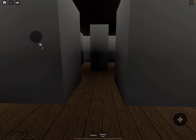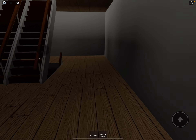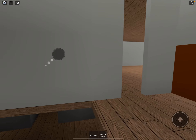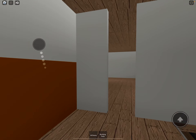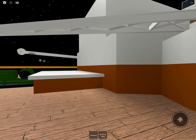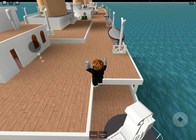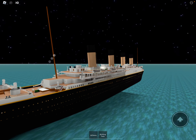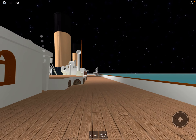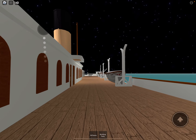On D-deck there are just some random rooms - nothing much, just average stuff. Down below is some dark stuff I won't show you. That was D-deck. Also here's the second class promenade on C-deck. There still is E-deck to explore, which I'm pretty sure is kind of the last interior part. From E-deck to G-deck there's basically nothing. So I think we're going to be on our last deck, guys - after a long episode.